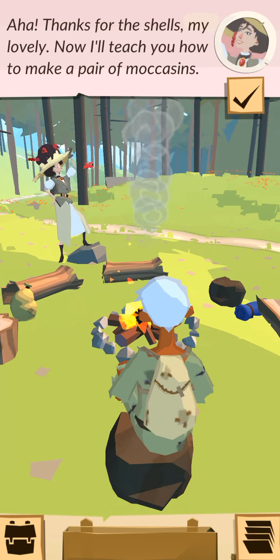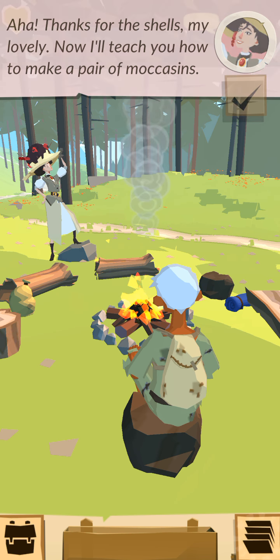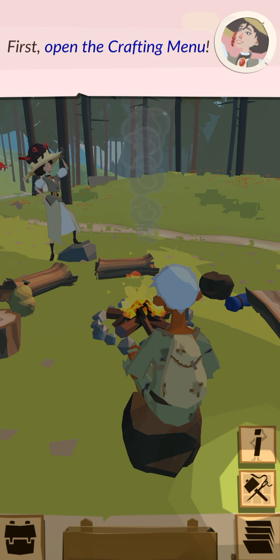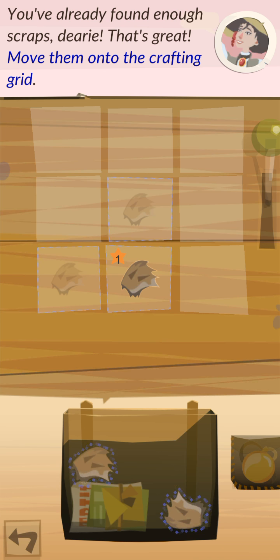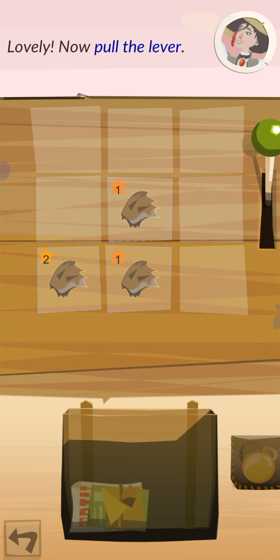Thanks for the shells, my lovely. Now, I'll teach you how to make a pair of mocha ferns. Open the crafting menu. You've already found enough scraps, dearie. That's great! Move them onto the crafting grid. Now, pull the lever.